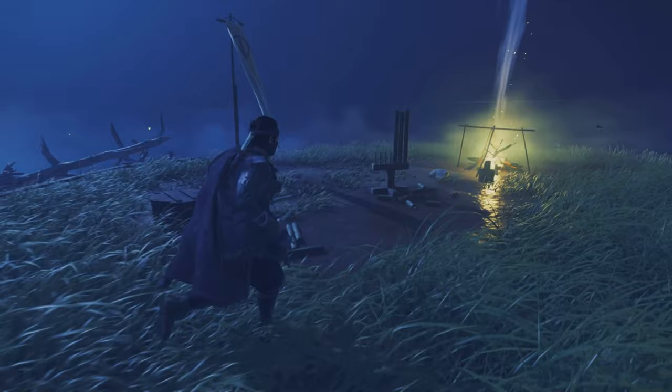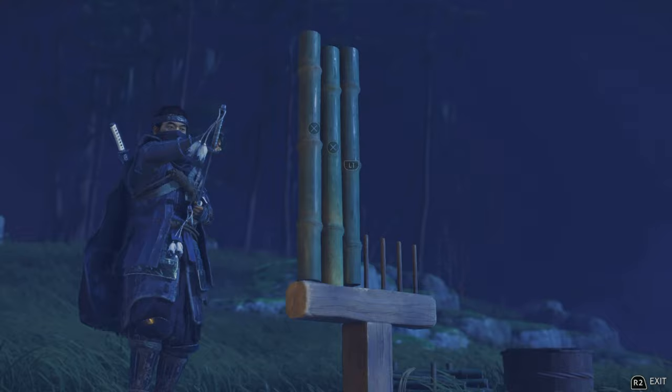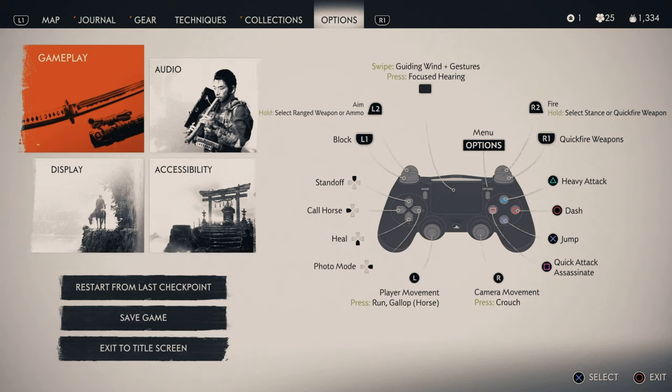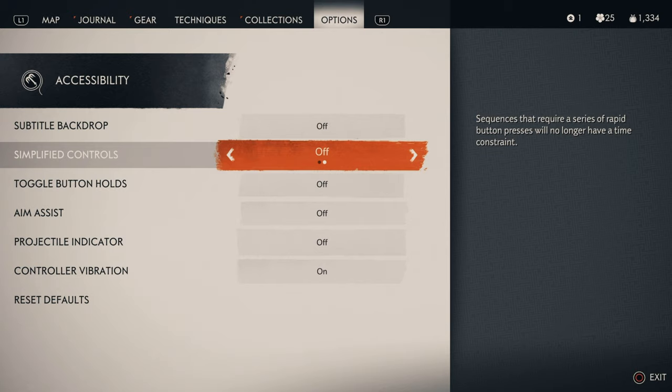It takes three resolves to be able to do that, which is why it's worthwhile doing these. What you want to keep an eye out for is where it says 'cut bamboo.' You press the buttons and have to time it well. The further you get, the more tricky it can get. If you go into accessibility, simplified controls will allow you to not have it timed if you're struggling.